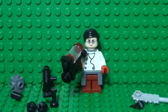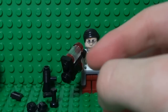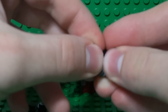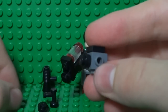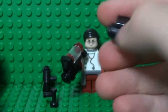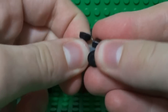Now to build the Medic's most famous weapon, the medi gun. Start off by taking a 1x1 brick with studs on all sides, and a 1x1 tile — just place that there. Take some 1x1 stud pieces and place them on that side and on this side as well. On one side, take an upside-down tap piece and slot that in.